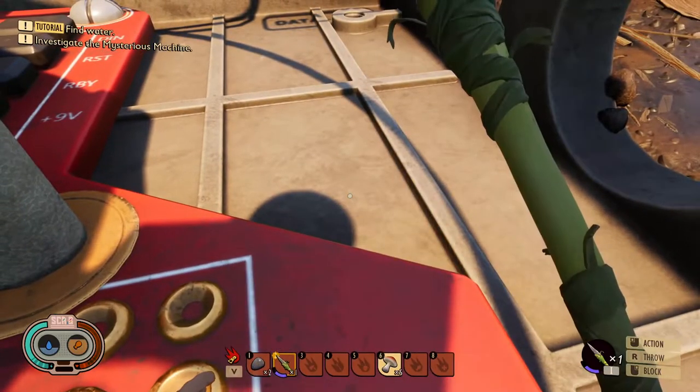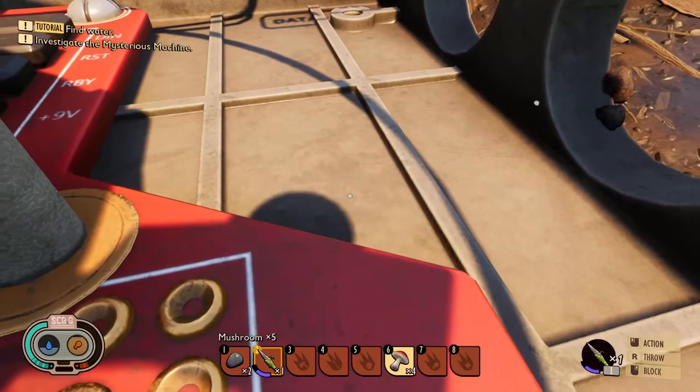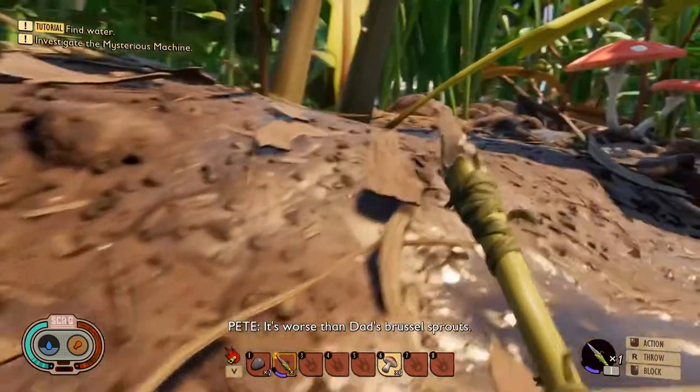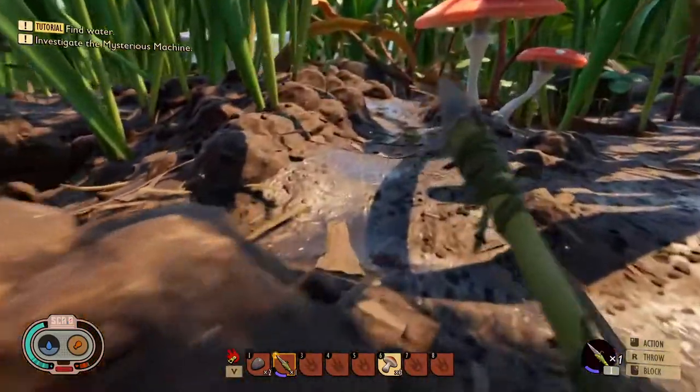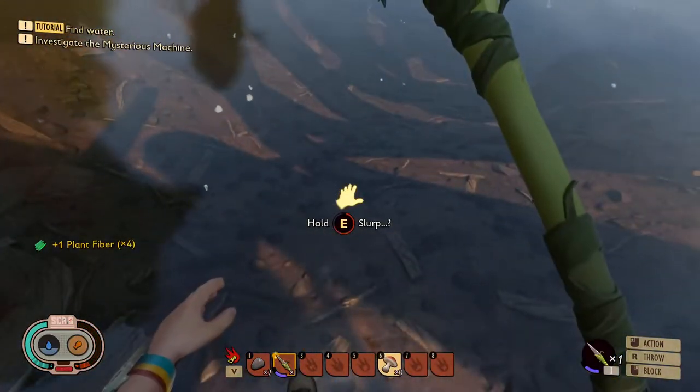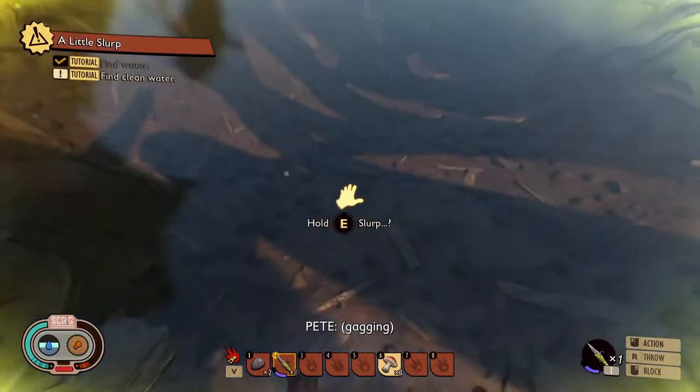We're also going to need water, it looks like. Alright, we need water as well. There was like a little lake here — can we drink from it? Yes we can. And do we get damage for it?